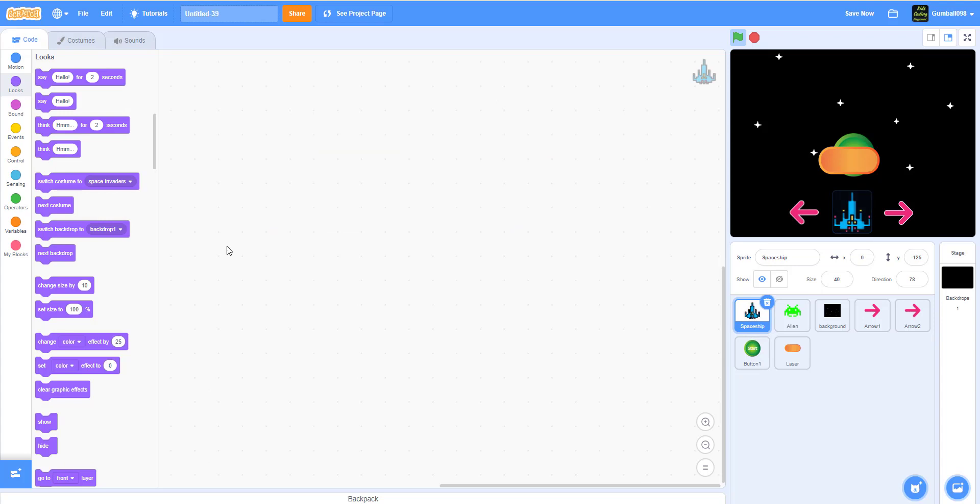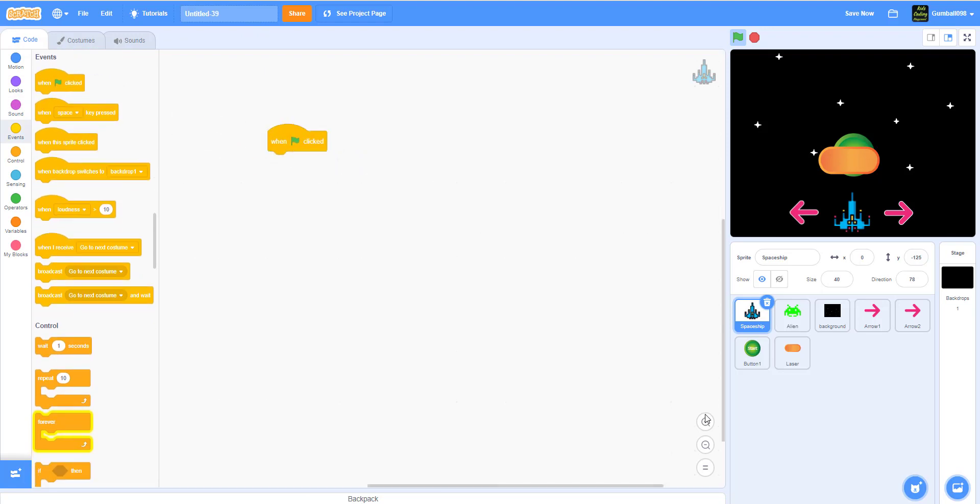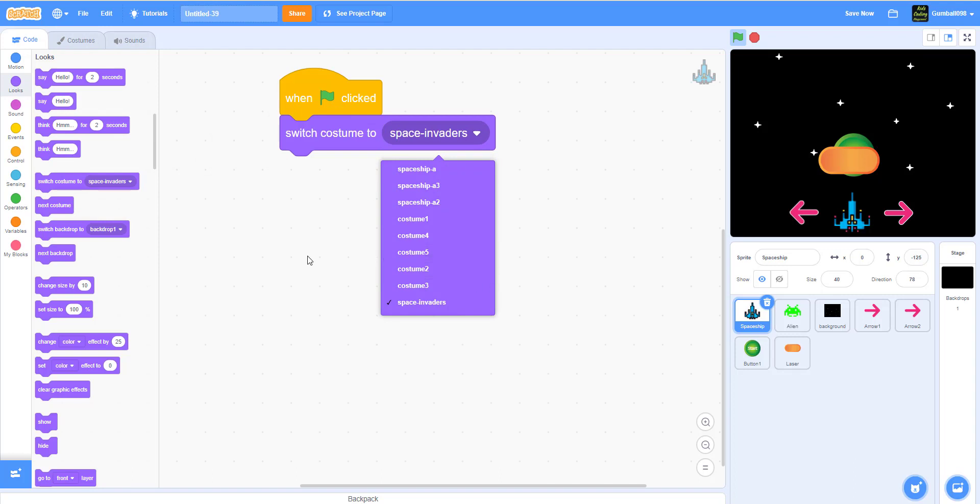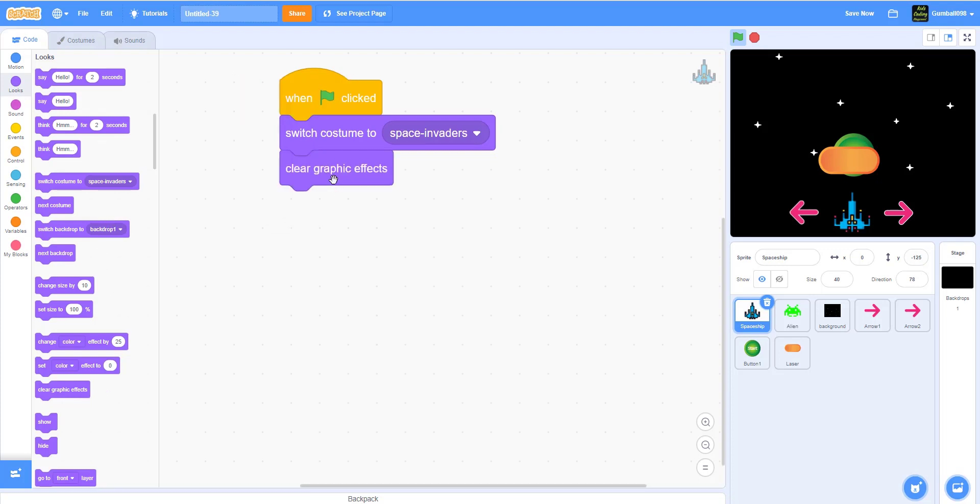Now we've got to work on the spaceship skins and the scrolling backdrop. When the green flag is clicked for the spaceship, switch costume to 'Space Invaders' — honestly my favorite costume because it's from the internet. Remember our Google Drive video for downloading assets. Clear graphic effects, because whenever you get hit it changes color. Set size to 40 percent, set rotation style to left-right.